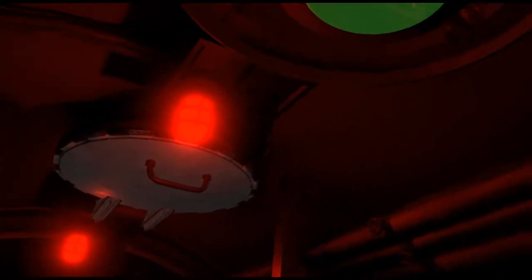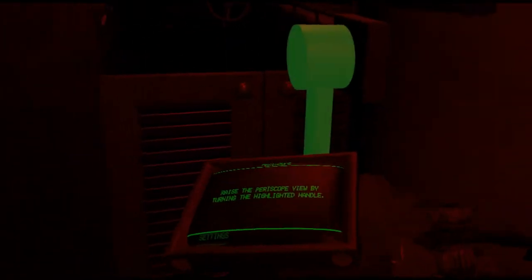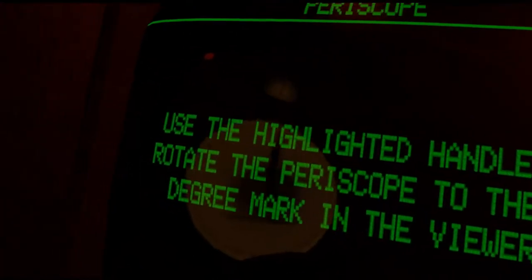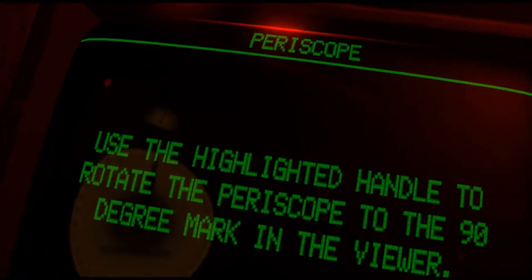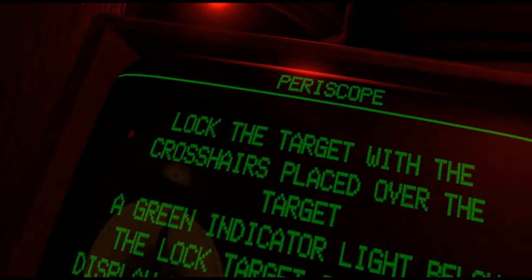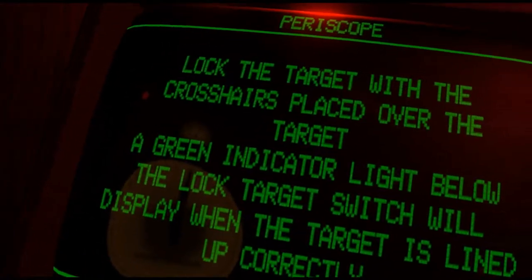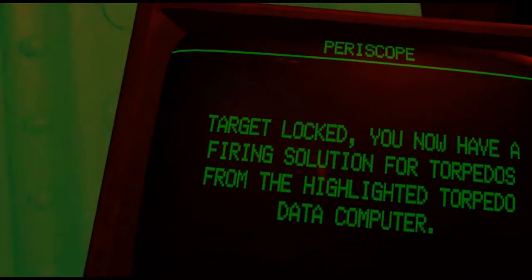Pull the periscope down to a comfortable height. Raise the periscope view by turning the highlighted handle. Use the highlighted handle to rotate the periscope to the 90 degree mark in the viewer. Lock the target with the crosshairs placed over the target — a green indicator light below the lock target switch will display when the target is lined up correctly.